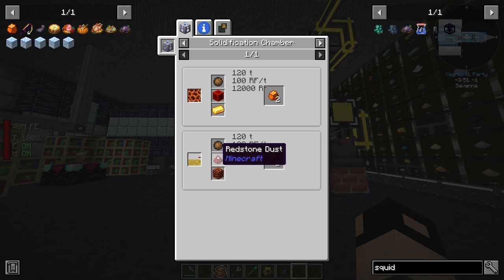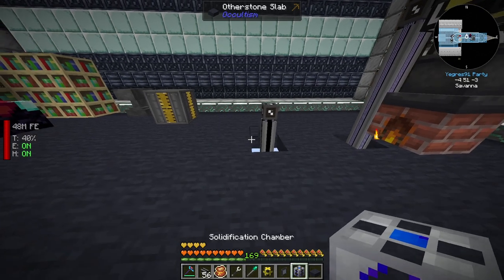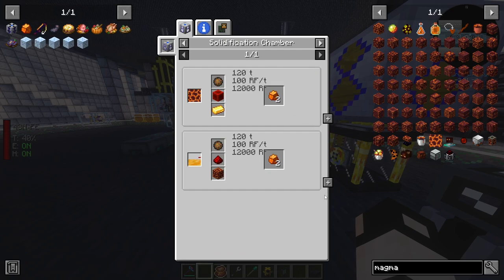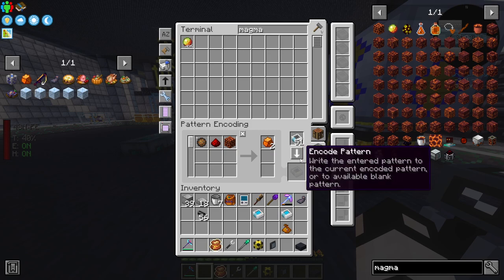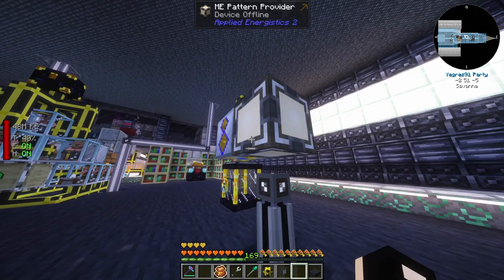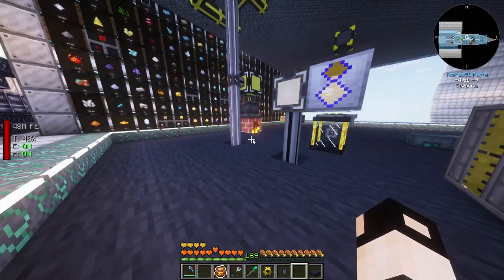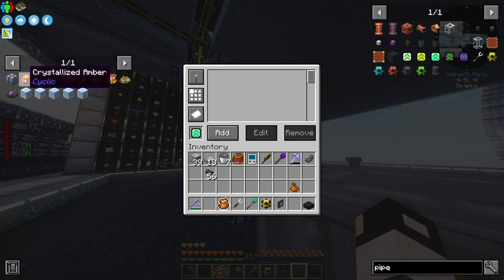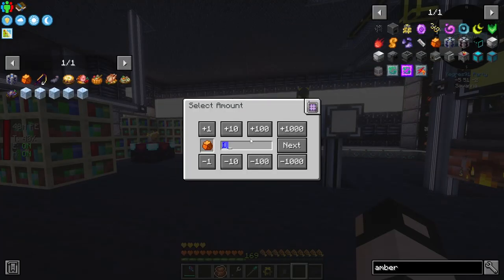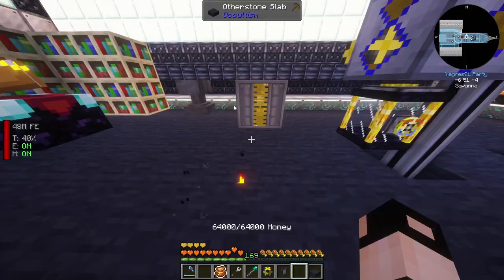Now we need to crystallize amber - we'll need honey, magma block, redstone and fire charges. We'll use a solidification chamber with the recipe for the magma block, fire charge and crystallized amber, placing a pattern provider with this recipe and filtered pipes returning the crystallized amber only. Let's craft 64 - the system is a bit busy but we've got plenty and it's working, let's keep going.